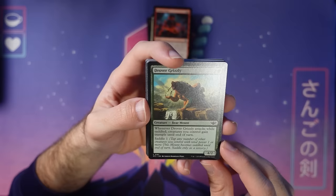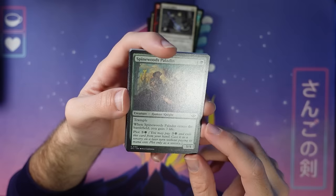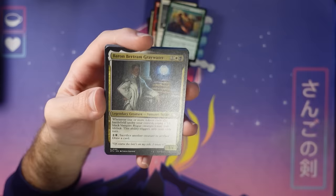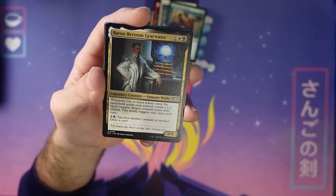A little four-two saddler that can give all your things trample if you saddle it up. Plus you get to ride a bear, so that's kind of cool. Another one of these Lullabies. Paladin — plot this guy on turn four, play it turn five, I've done my fair share of that. Here's Baron Bertram Greywater — gives you extra tokens when you make tokens and then lets you sacrifice them for cards. For all your aristocrats fans who want to play the sack deck, black-white is doing that here. Just gives you lots of fodder and lets you toss them away to draw cards. If you're playing black-white, Baron Bertram is the guy you want.